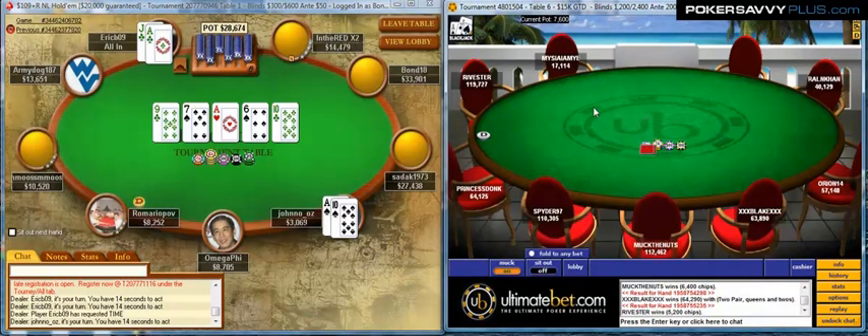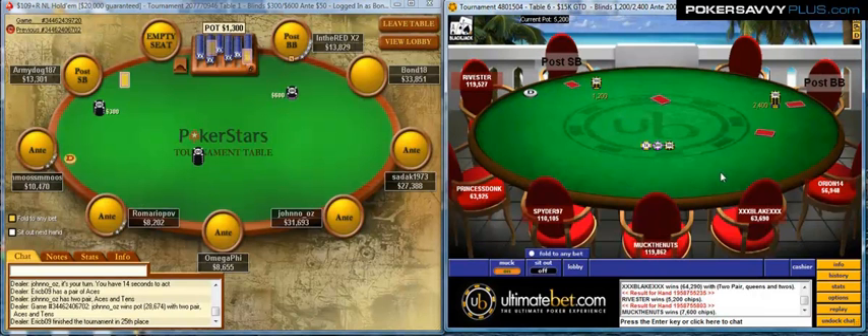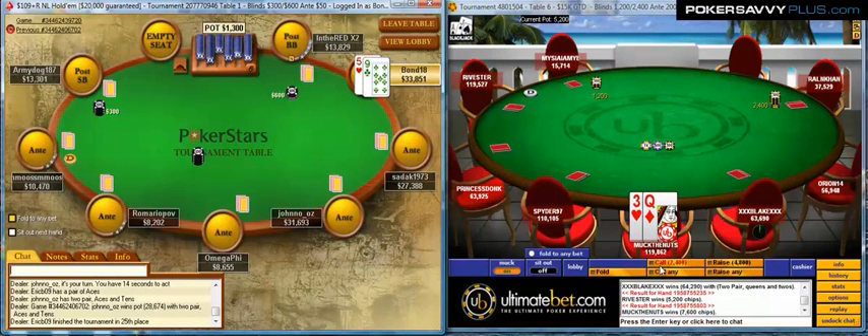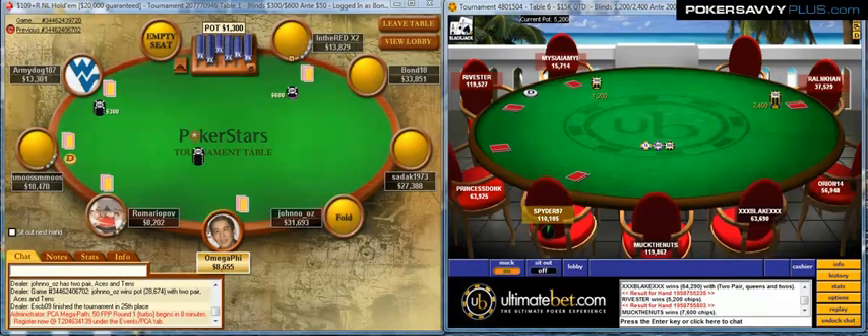Obviously, we're going to be calling this guy if he shoves. This table's been playing really passive so far, so we're just using small raises and kind of running over it that way. We've also got 4 other tables going at the moment, and if something really interesting happens over there, we're going to go ahead and pull it over.